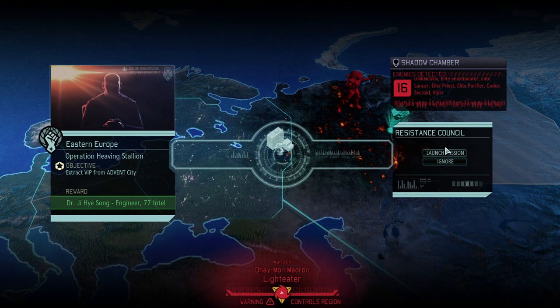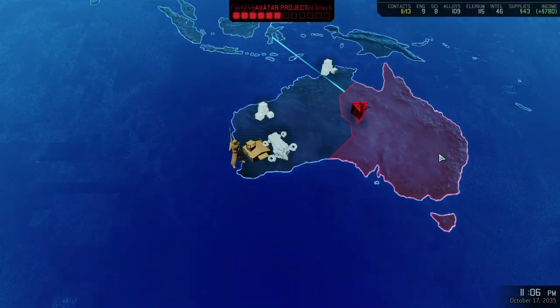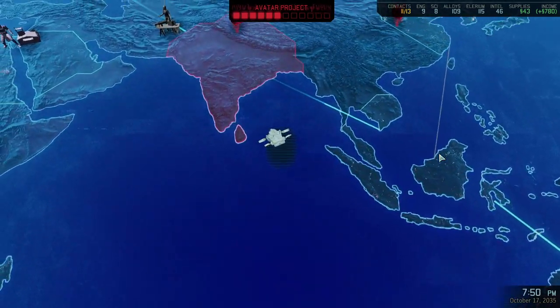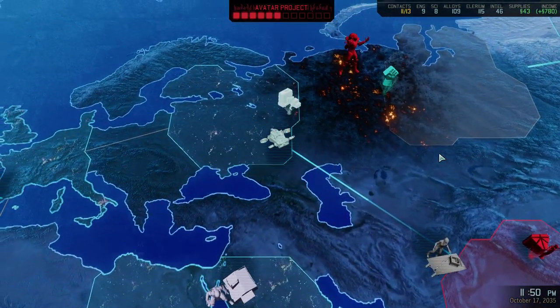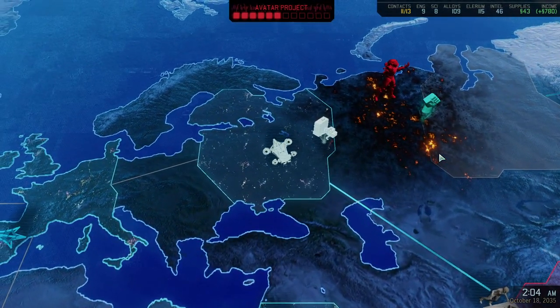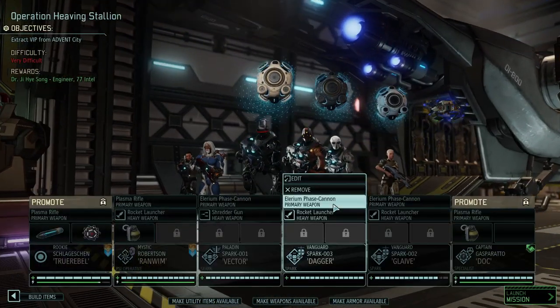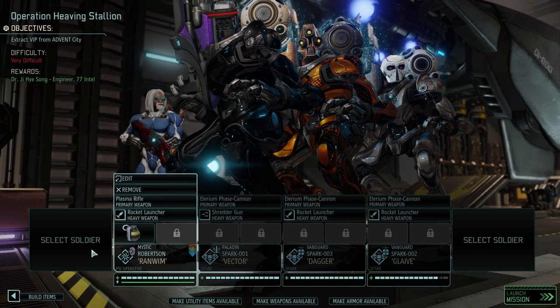Today we're getting another engineer and intel - that's exactly what we need. There is an enemy unknown; I suppose that's a sector pod, so we are going to have a great time. The end game is near and we're sort of moving into that direction - it's kind of the transition from mid game to end game. For now let's see whom we're going to take onto the mission.